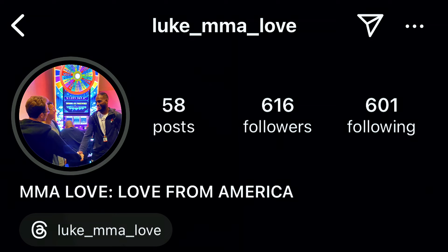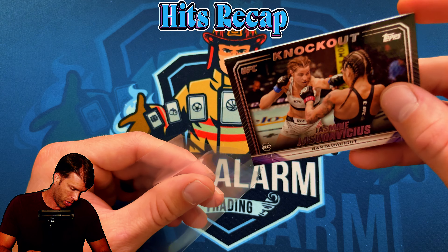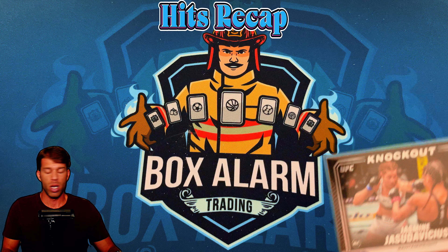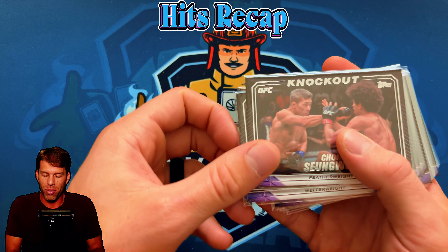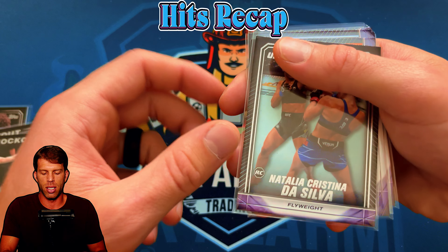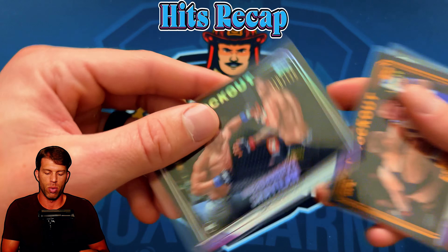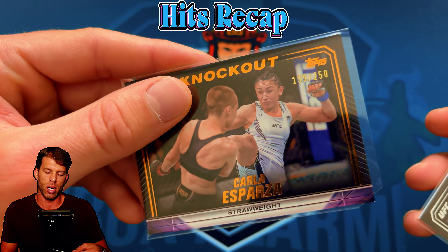Let me pack up the hits — quick tip I got from Luke from MMA Love: if you cut the corner on the penny sleeve it helps a lot when you're putting these in because the cards are so thick. Otherwise you could get some edge damage. Alright, look at all the rookies — a whole gang: Cho Sung-Woo, Josh Quinlan, Oday Osborne, William Gomis, Brady Hiestand, Luana Carolina, Jake Hadley, and Natalia da Silva.